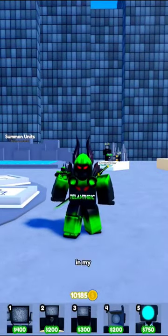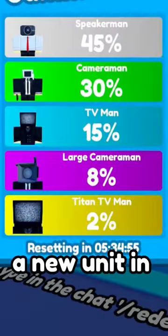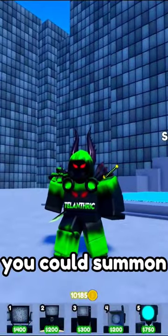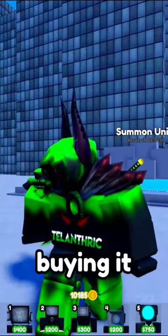Today we had a massive problem in my tower defense game. When we updated, there was supposed to be a new unit in the summon, but the only thing you could summon was a 30% cameraman, so everyone was losing their coins buying it.